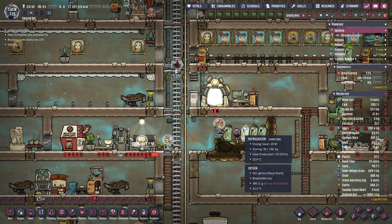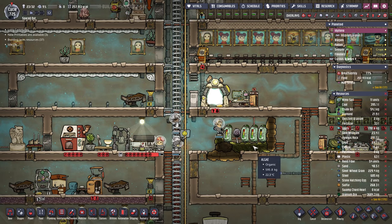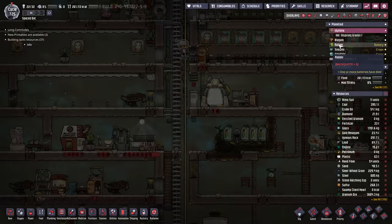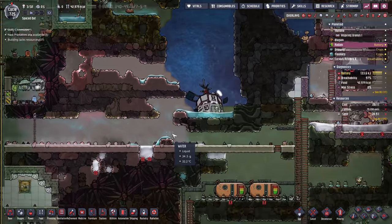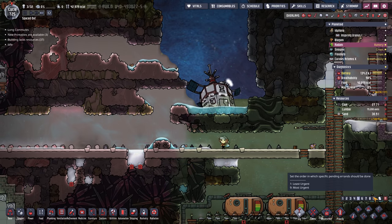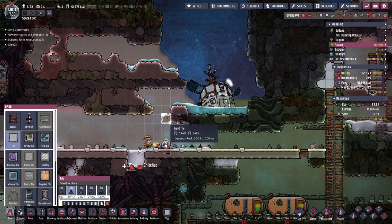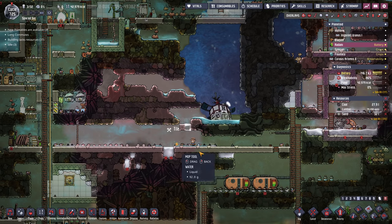Hey gamers, it's GrindThisGame here, back with Oxygen Not Included - the all-achievement challenge where we're trying to do every achievement in one playthrough. I got a bunch of comments on the last episode. First thing is Radani has a hole in it - some sand fell down last time. We're going to have to get that sealed right away, otherwise we're going to lose oxygen. Oxygen will become not included if we do that. Let's get that fixed up.